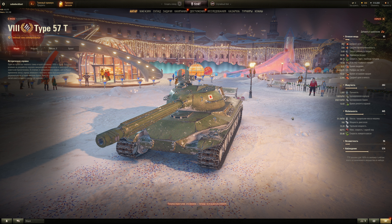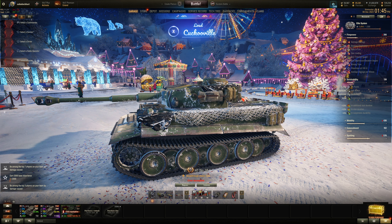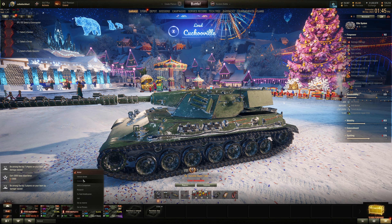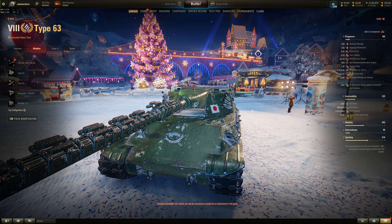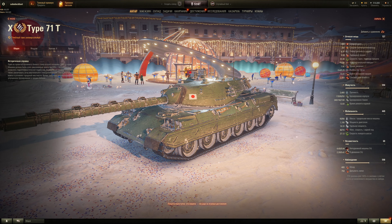Mobility: 15 horsepower per ton ratio, about 40 km/h top speed, 50-ish tons. Camo is about the same as tier 6. View range 390 — average but not bad. Base accuracy differs from the Super Test since it's the Russian server. The Type 57 doesn't appear to have the hydropneumatic suspension square icon on modules like the Type 63 does, so it just basically has 14 degrees of gun depression without it — which is surprising.